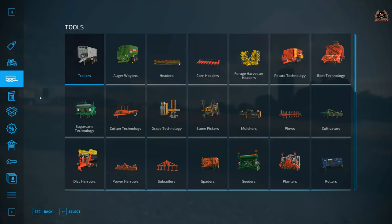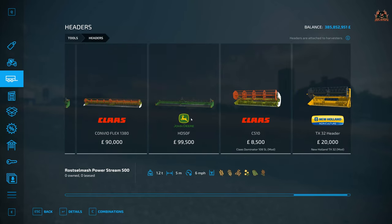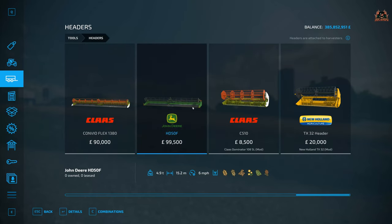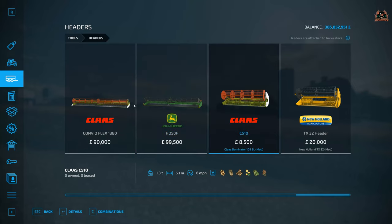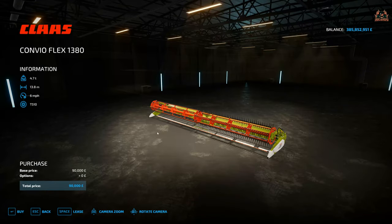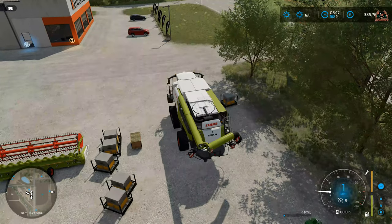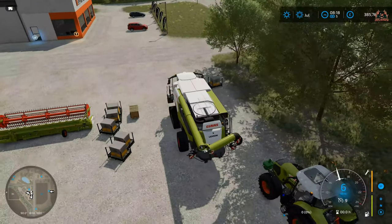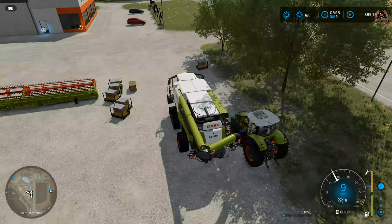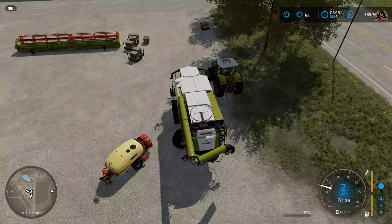Next up we're going to need a good old header. For these headers we need a typical traditional sort of corn header. I'm going to go for the Class one — it's got a 5.2 metre width. The John Deere might be a bit too big, so we'll go for the Class one at 13.2 metres. That's going to be in the car park waiting for us. It's getting quite cluttered in that car park — I must have a clear out.